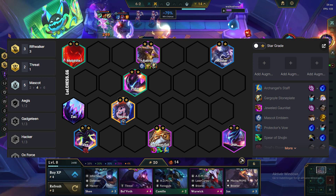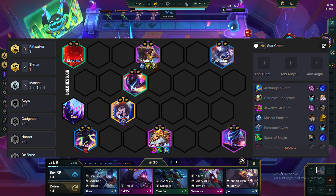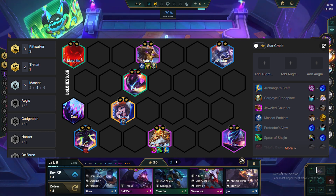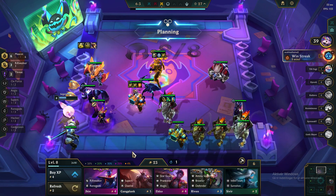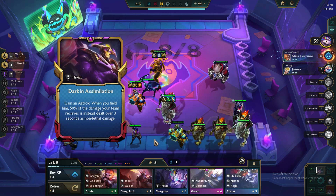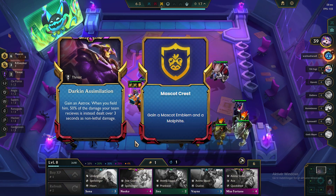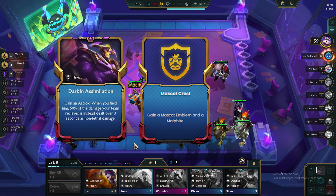We want to have 6 in the Mascots trait by playing 5 Mascots units plus Zac from the Whimsy Walker. Aatrox will be the main tank and Aurelion Sol will be the main damage dealer. The augments we are looking for include Aatrox support augment, making him insanely tanky. We also want Mascot Heart for making Aatrox a Mascot unit, which means we can skip Nasus in our comp.